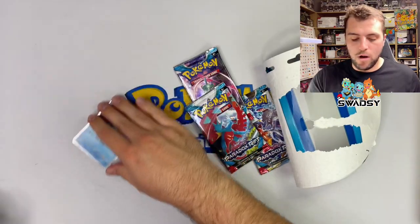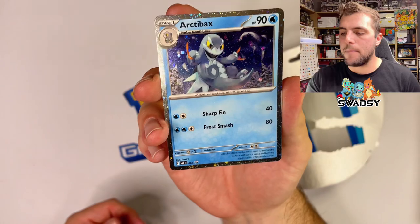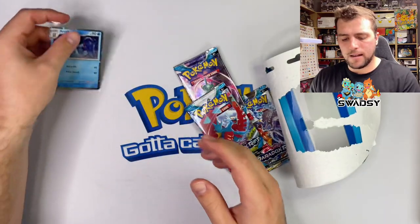Here is the code card coming right at you. Here's the promo — the Arboliva — I believe that is a cosmos holo pattern. Let's sleeve that beauty up, let's go!